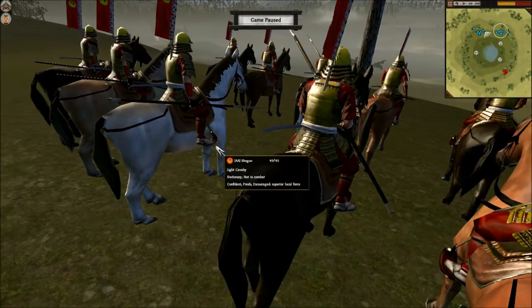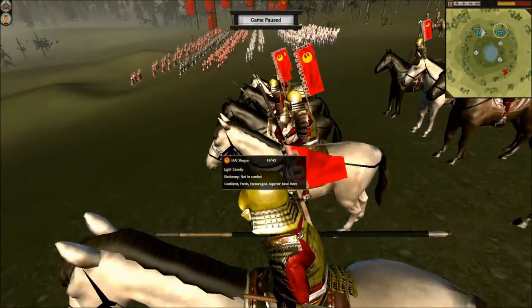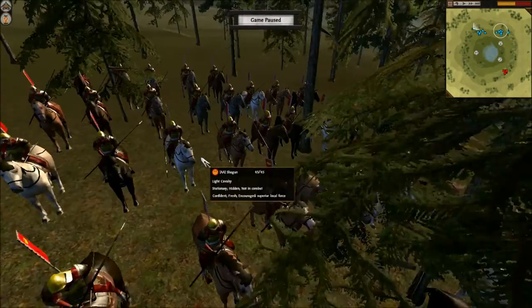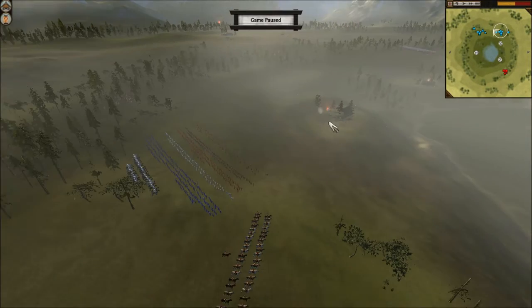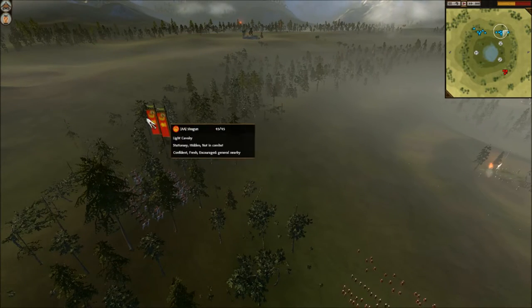Also, though they cannot in any way take out a Great Guard, they can slow Great Guard and Katana Cavalry and Warrior Monk Cavalry down enough to fix the situation with spear units. So I have one of them in the trees, 2 supporting on this flank, one out here, and 2 in the trees over here.